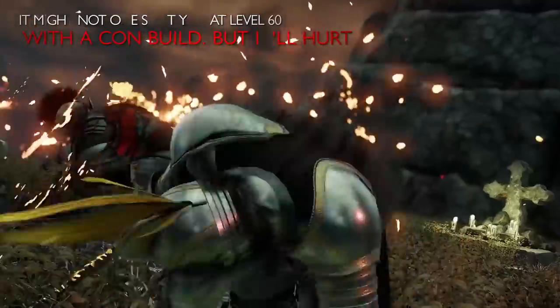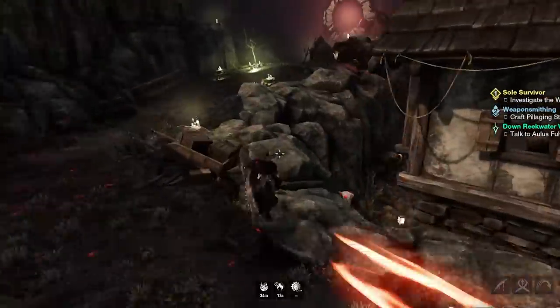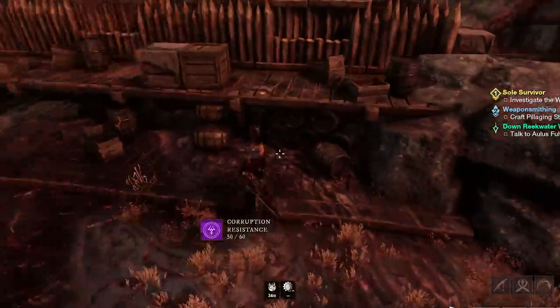Keep in mind that no matter which side you choose to enter Murt Guard from, you'll cross paths with one of these commanders halfway through. The right side of Murt Guard is easier to deal with because you have multiple places near the commander where you can climb up and reset aggro — I highly recommend doing this to prevent your entire party wiping.